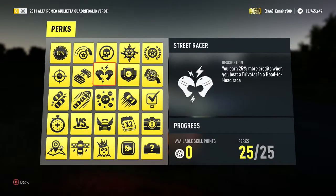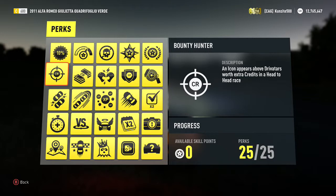First of all, for this achievement you're going to want to have this perk here — Bounty Hunter — which makes an icon appear above Drivatars worth extra credits in a head-to-head race.